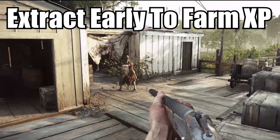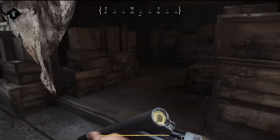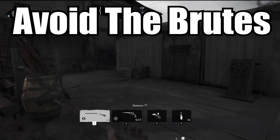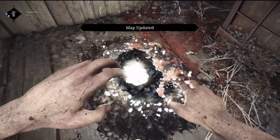Tip number 7: you can actually extract from the map very early on if you just want to kill zombies and get XP. This may allow you to just XP and money farm. And for the 8th and final tip: stay away from giant brutes. If you have to go toward them, move away very quickly as they sometimes continue to charge you even though they're damaged.